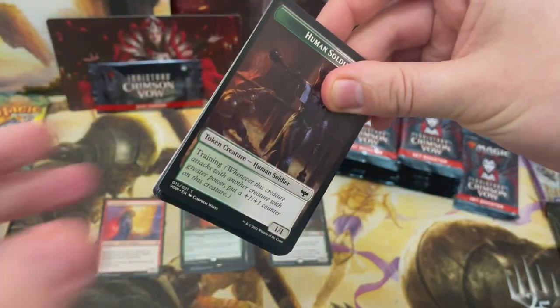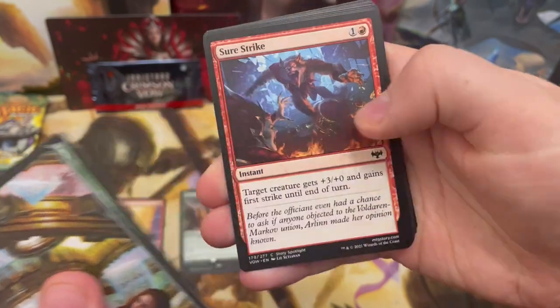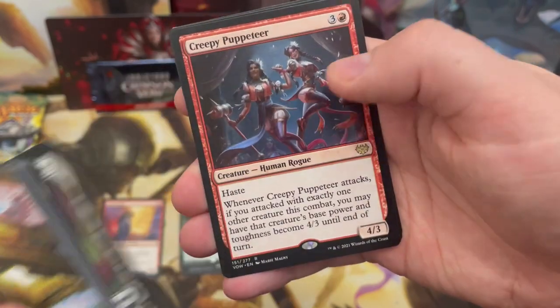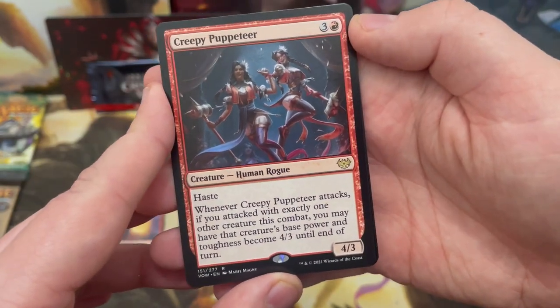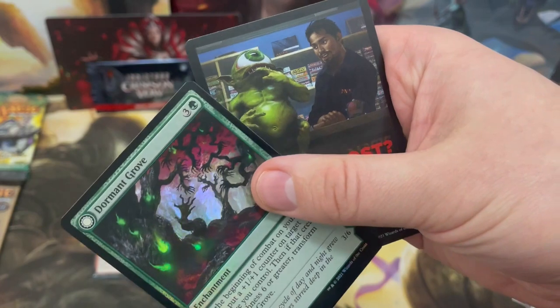I bought this booster box not realizing it would have box toppers — love to see it. We've got loads of alternate arts, and Creepy Puppeteer with haste: when it attacks tapped with exactly one other creature, you may have it become a 4/3 base power until end of turn. Plus Dormant Grove and a token.